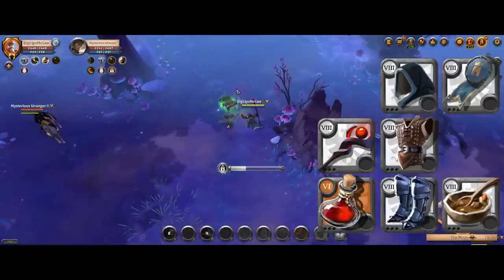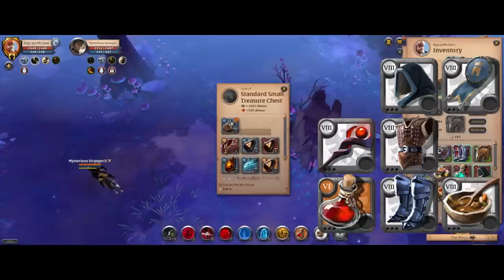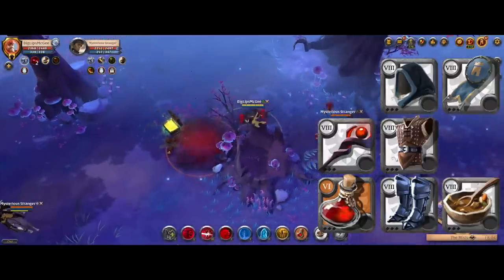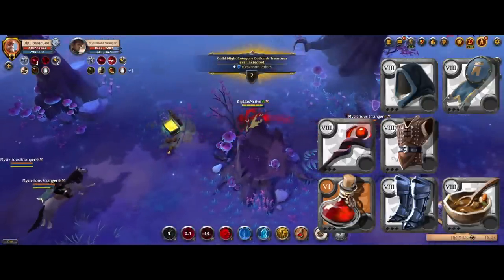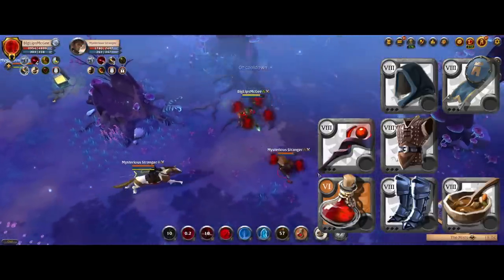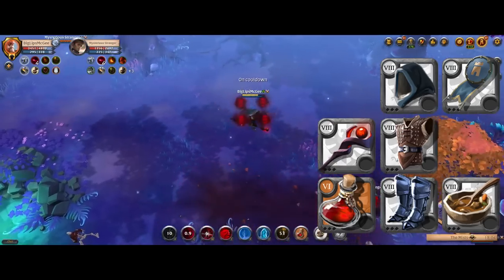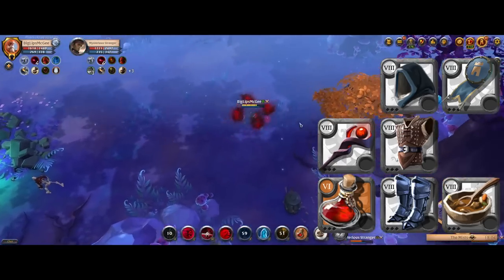For the example build, it depends whether you're doing solo or group content. For solo, run the Demonic Staff for your weapon, Cleric Cowl for your helmet, Assassin Jacket for your chest piece, and Guardian Boots for your boots. For cape, food, and potions: Martlock Cape, Beef Stews, and Healing Potions.